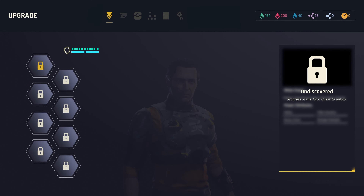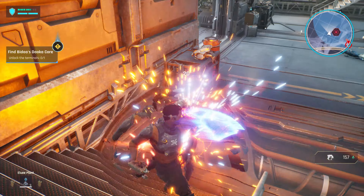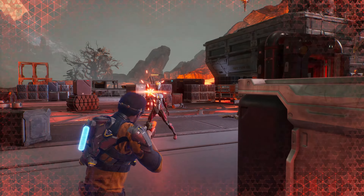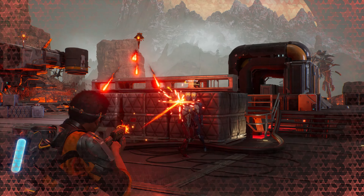As tempting as it might be to take a look at all the gizmos and gadgets at Slade's disposal and quite literally go weapons-free on every robot, monster, and shrub that looks at you funny, it's worth remembering that they can overheat. Spraying and praying will mean you'll find yourself with a jammed weapon, and the time you'll have to wait for the cool-down could find you looking at the business end of a death screen.